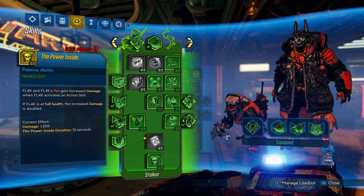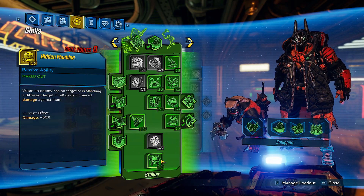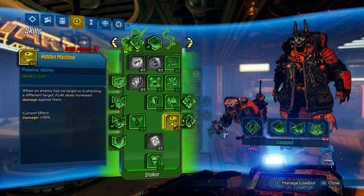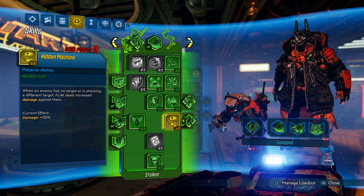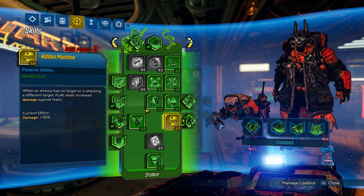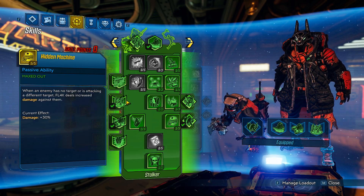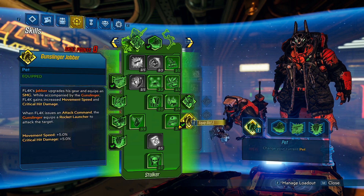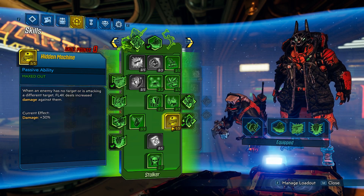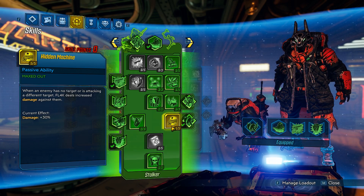This is more for a tankier build that actually keeps Health Gate with Consecutive Hits and whatnot to get these two skills. But yeah, that's a quick short video on Hidden Machine — when and when not to take it. It relies on Not My Circus pretty much, or at the start of a boss fight with Unblinking Eye and Primates in the Haze. I hope this video helped. Thank you for watching, and I will see you next time. Bye-bye.